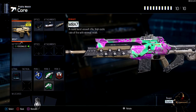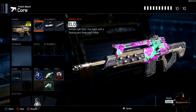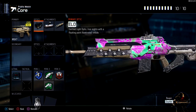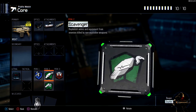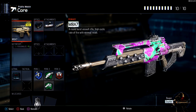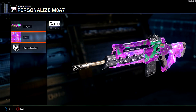The last class is the M8A7 — these are not in any specific order, just five classes to help you get a nuclear. I got ELO, Rapid Fire, and Long Barrel. This gun is so strong — Long Barrel helps so much at range and Rapid Fire speeds up the bursts. I got C4, Ghost, Scavenger, Fast Hands, and Blast Suppressor. This is one of the better classes.